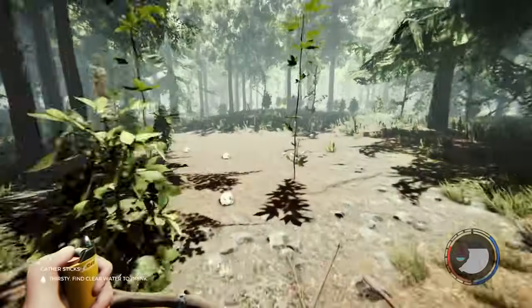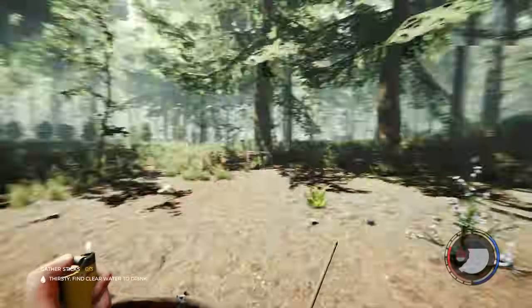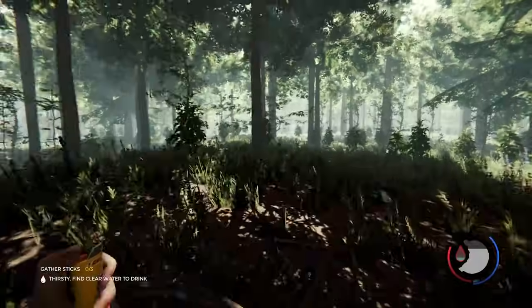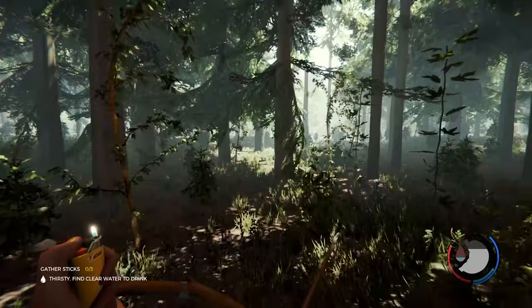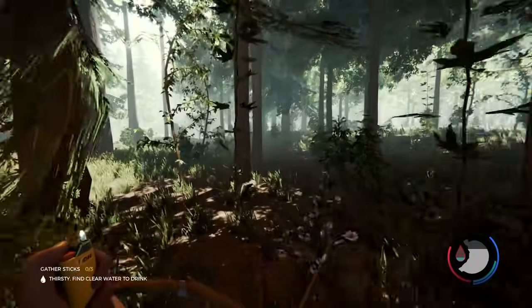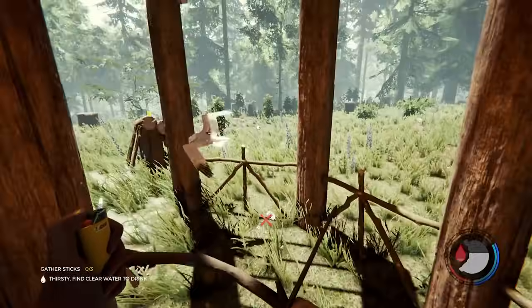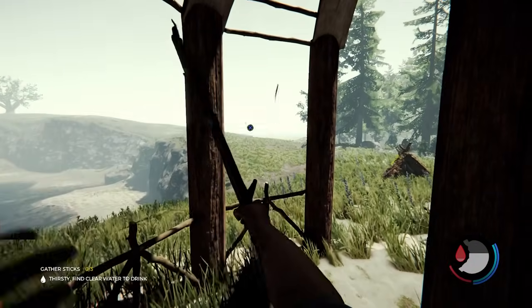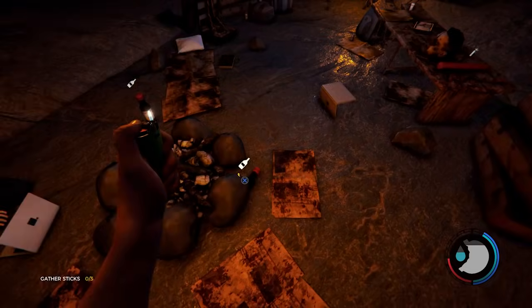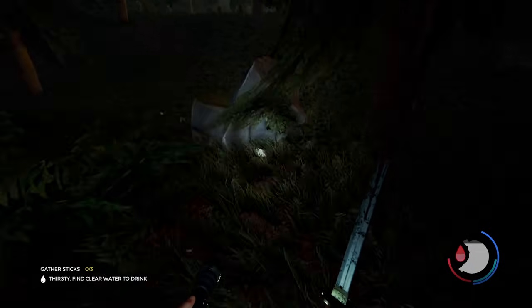After earning the majority of single player trophies, I decided to attempt one of the longer ones: Trophy Hunter. This requires you to eliminate 11 different animals and display their heads on a stick. It's one of those trophies that can be pretty bugged, and it's a lot safer if completed in a single sitting. I quickly got to work, grabbing a katana from the dead cave and finding my first victim — a rabbit running through the grass.